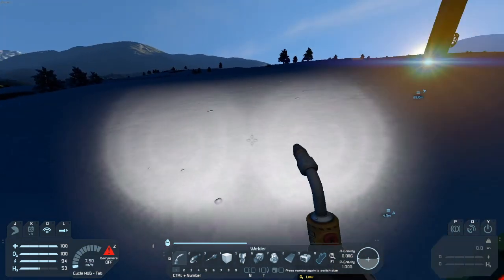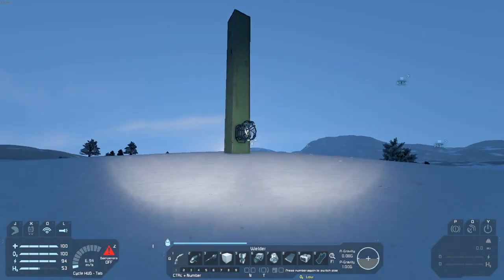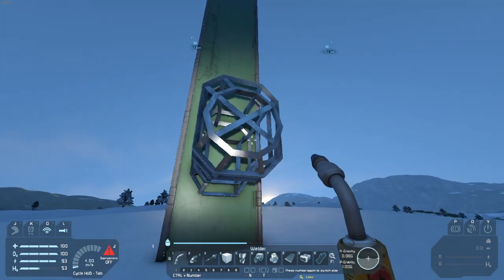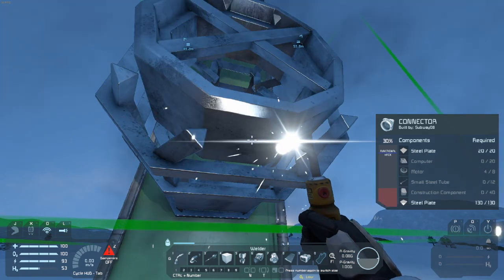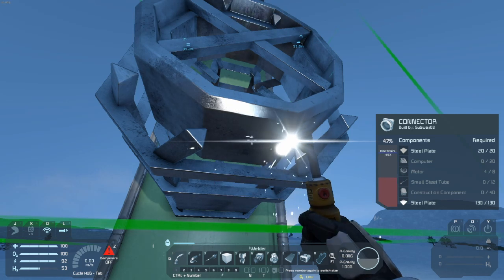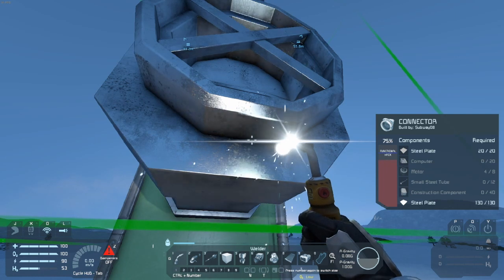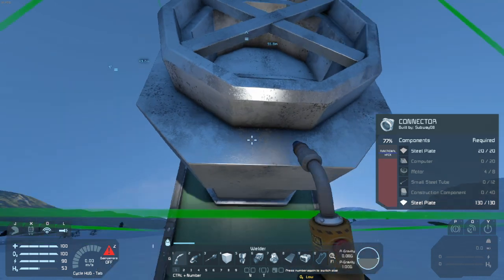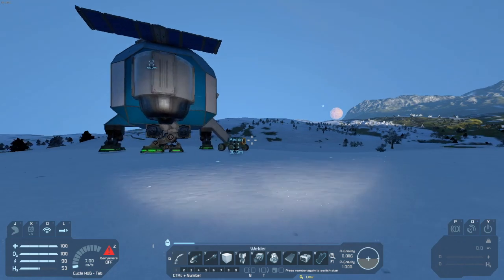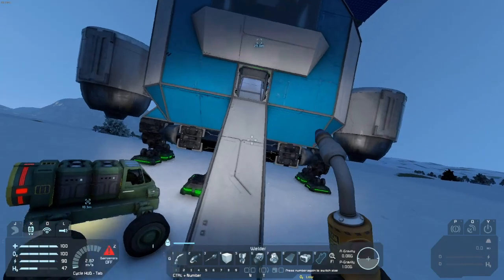We'll go ahead and throw the stuff we already have in while we're waiting. My goal for this episode is to get this charging station up and running and then start on the atmospheric cargo ship. I need 40, not 17 — wow, I'm doing horrible right now. Let's grab the computers and make everything else. I'll put it all in queue — it's going to take a while so I'll be back once all those components are made.